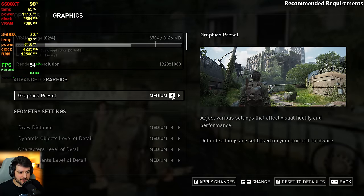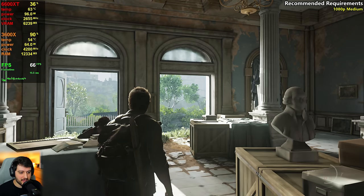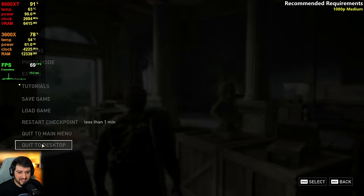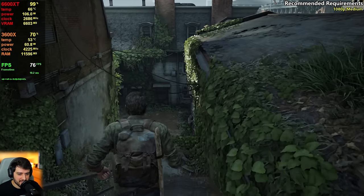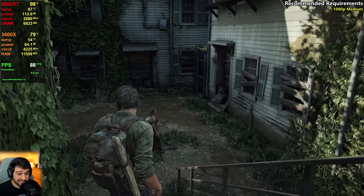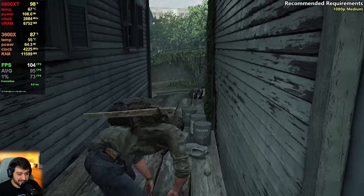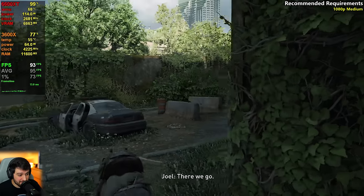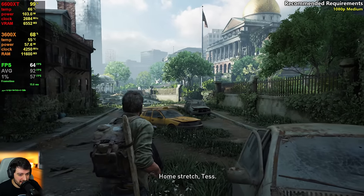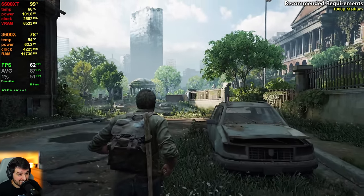I want to try the medium settings preset next. After restarting, instead of getting 60s we're now up into the 70s and 80s, possibly touching 90s. So if you want 60-plus FPS all of the time, medium settings might actually be it. Looking in the intensive direction it dips into the mid and low 60s, but it's not dropping below 60 yet.